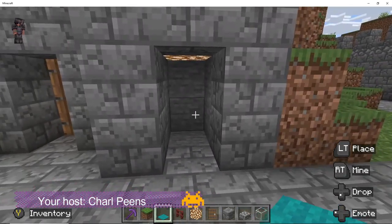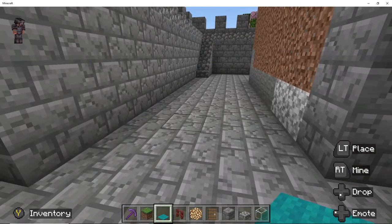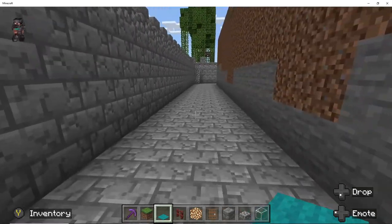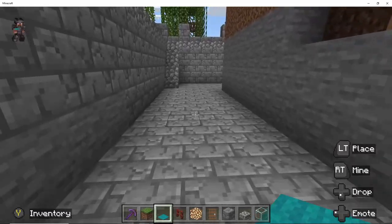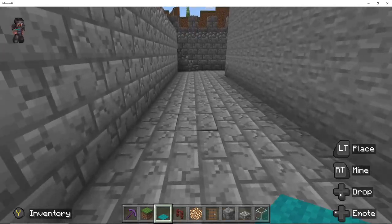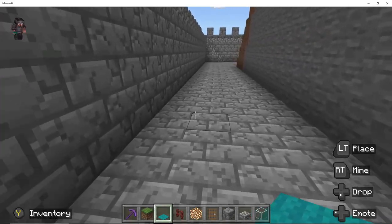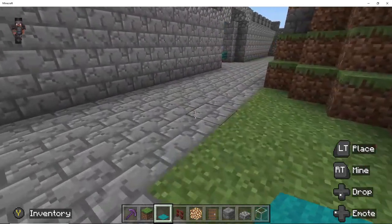Welcome back to episode 3 of Minecraft. Just to show you guys what I have done in the time that you were away: I chopped up this part of the mountain that was on the inside of the walls to give me some space to move and to free the walls up a bit, giving it that castle look.